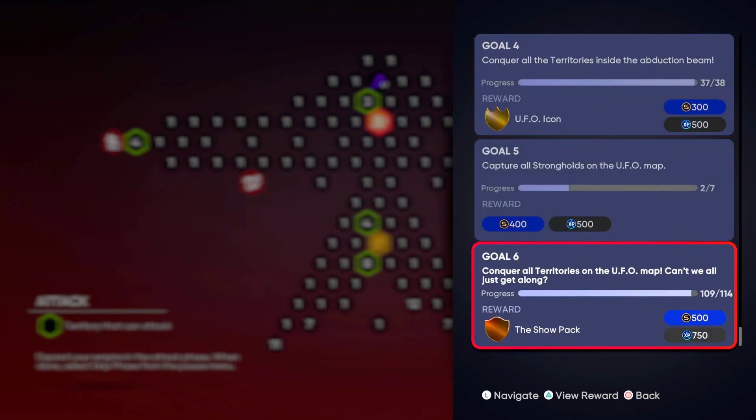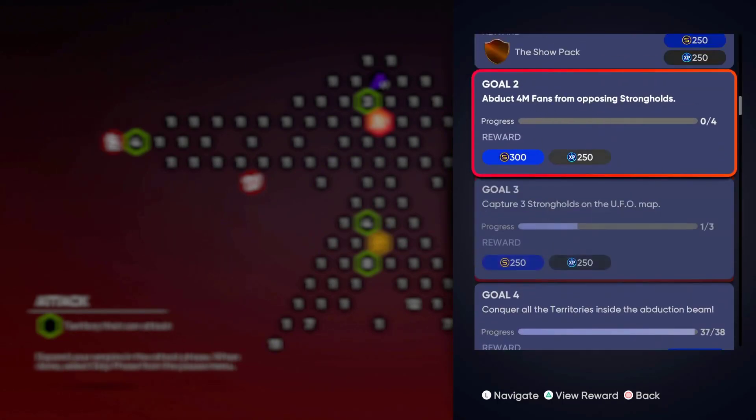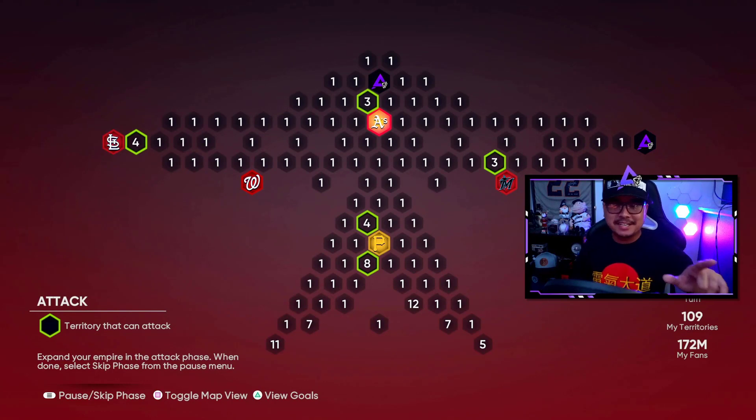Going over the goals real quick: there are only two show packs in this — not even a ball-in-the-habit pack — one for completing the whole map and one for capturing the Oakland Athletics on or before the second turn. So make sure you watch out for that. You might as well just get the Oakland A's out of the way first. You also have to steal — or 'abduct' as they changed the wording — at least four million fans to get that mission done.